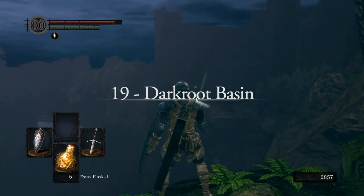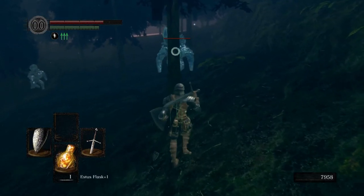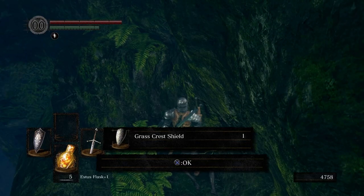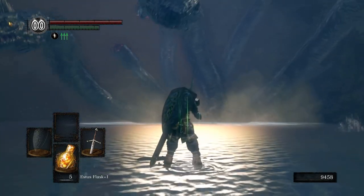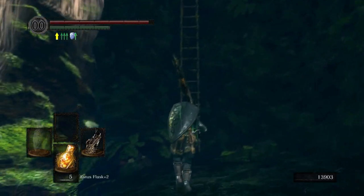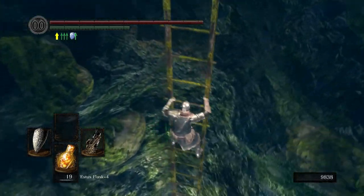Darkroot Basin links Darkroot Garden to the Undead Burg, Valley of the Drakes, and the start of the DLC. There's not much content here beyond the giant Hydra in the lake, the crystal golems, and the Black Knight found along the cliffside. That Black Knight guards my future child, the Grass Crest Shield, which gives you a stamina regeneration buff by simply having it equipped. Killing the Hydra feels really cool and rewards access to Dusk of Oolacile for magic users. I love the extra touch that the ladder you use for the shortcut back to Darkroot Garden is implied to be the same ladder used to get down to Kalameet's boss fight in the DLC.